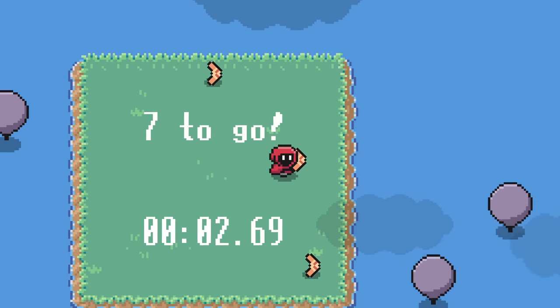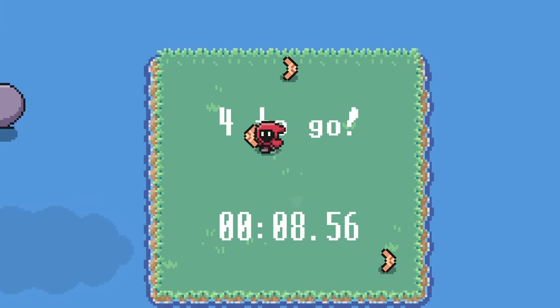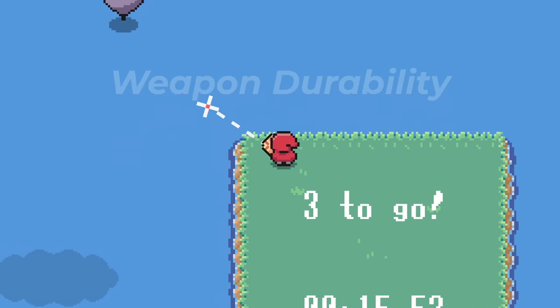Some people on Discord have been getting some ridiculously fast times on this, but once you clear the minigame for the first time, you'll be able to stop back here and pick up a new boomerang whenever you want. This leads back into the topic of weapon durability again, which I talked about in the last video.